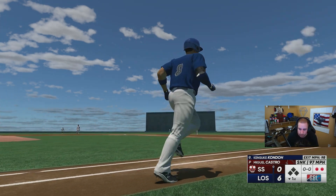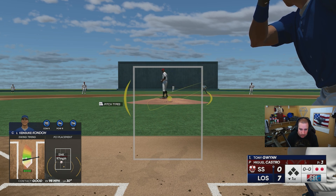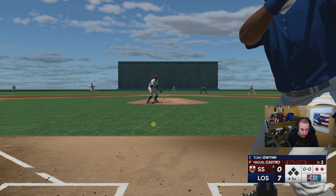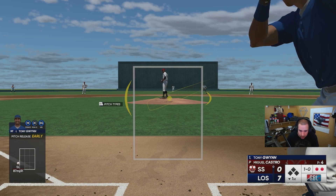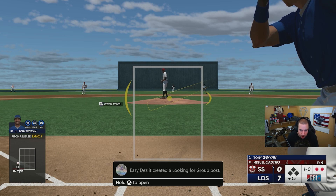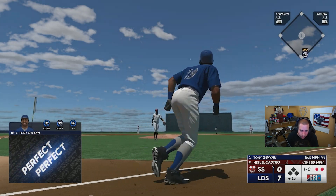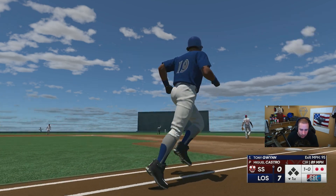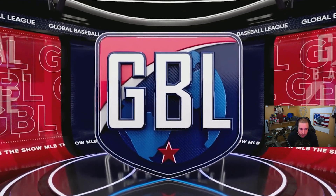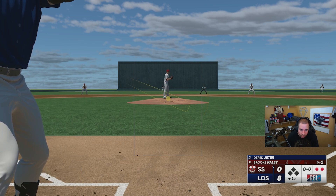Hondo, batting ninth for us at catcher, sends one out — that's 25 total bases in the first inning! Like I said, 50 in one game. As long as you do it in the first two innings you're good. Some people say play away to get more at bats, but you don't get this stadium on the road — it's this stadium that's giving me so many home runs. In a normal stadium I probably won't be getting so many, but I just got a home run with Tony Gwynn at 35 power. That was a perfect contact hit — it would not have gone out in a regular stadium, but here it was a moonshot.